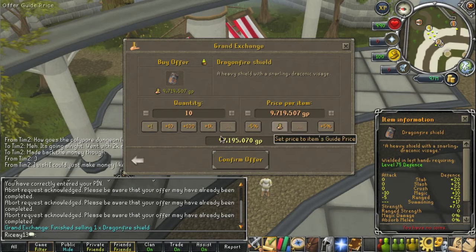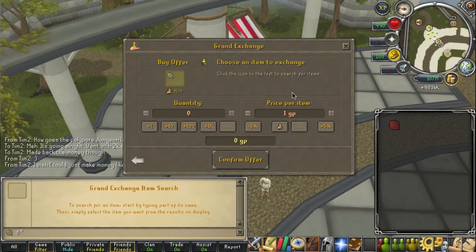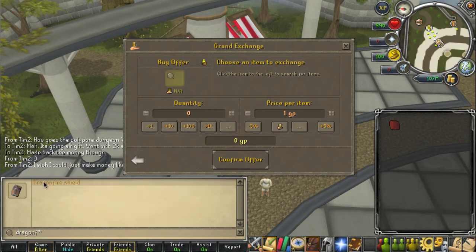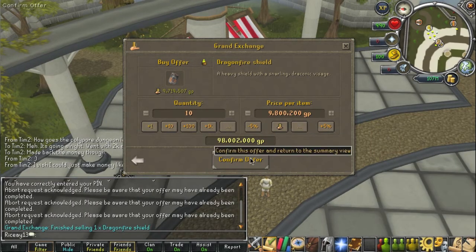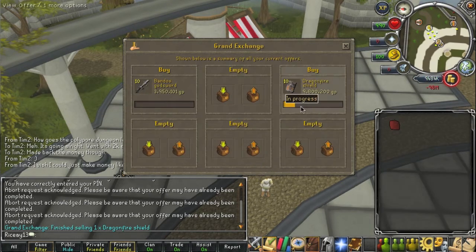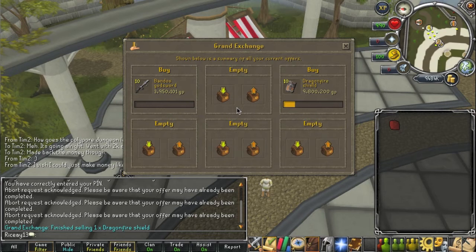Just like the Bandos God Sword, I'm going to go ahead and throw in 10 of these, but I don't have enough cash on me, so I'll get the cash from the one we sold. I'm going to throw in 10 for 9.8. And if you remember, the peak price at which we can sell is 9.835. Two instantly bought with 160k instant cash back — that's nice. So we just sold one for 9.835 a minute ago, meaning we've basically already made 160k profit.